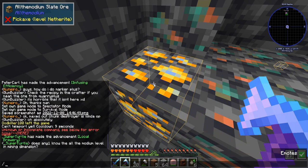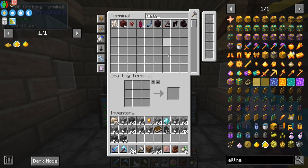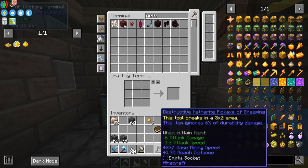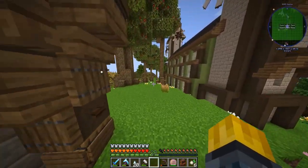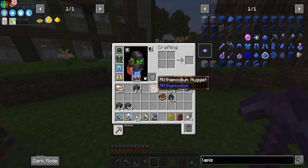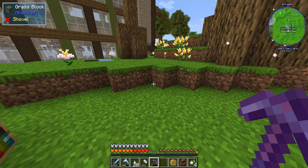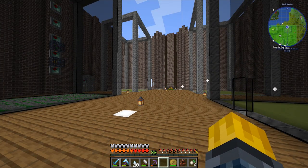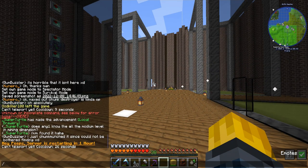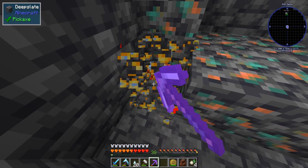And we need a netherite pickaxe. Cool — I believe I have one. We might need to pull the enchants off of it. Netherite pickaxe — I don't think it has any enchants on it, so we're good there. Let's enchant this guy. We are out of lapis. So I have fortune two on this. However, I have this lucky scarf, which adds another level of fortune. So we technically have fortune three now. So now back to the place.